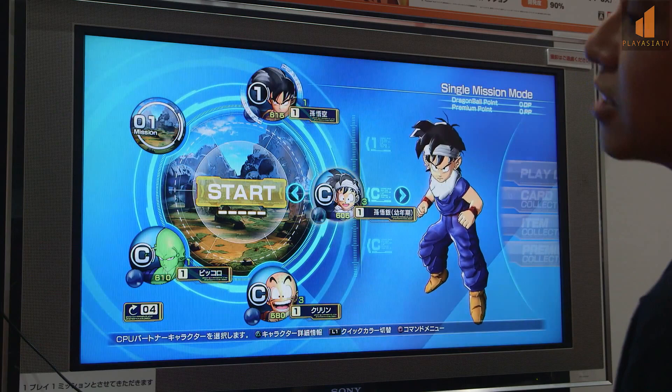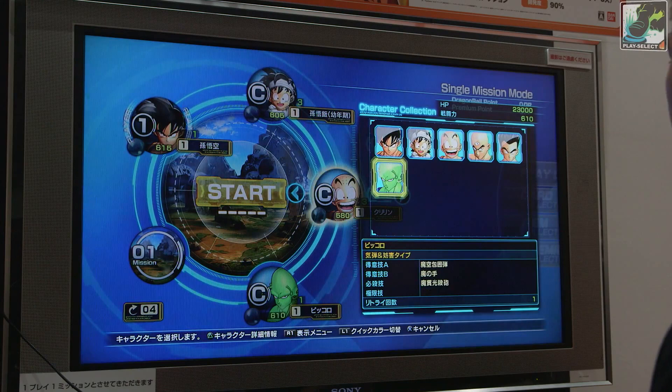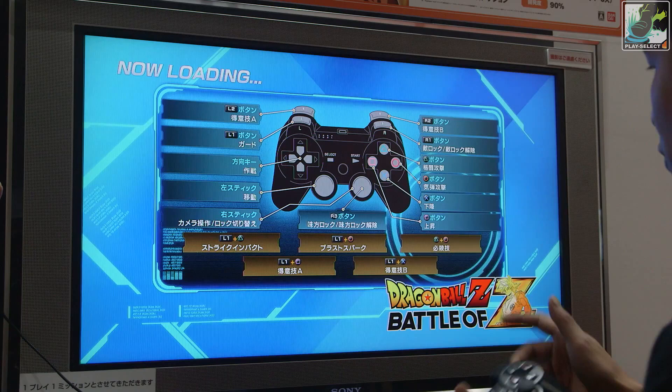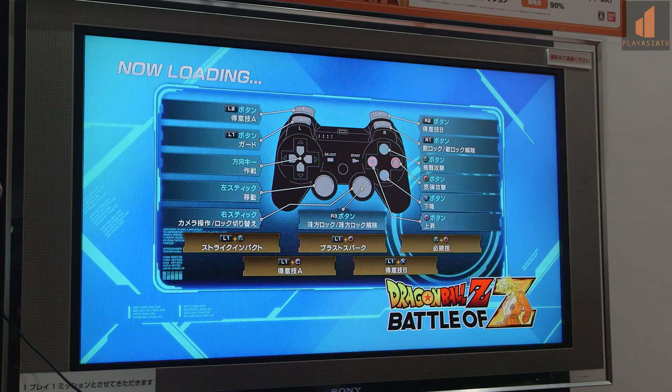There are a lot of costumes you can get as well. Lots of controls — L1 is guard, and you can use it in tandem with a bunch of other button commands to do your super moves. It's been a while since I've played a Dragon Ball game. The last one I played, to be honest, was the one for Wii, which made no sense because you had to do all those moves. This one is back to the traditional one.